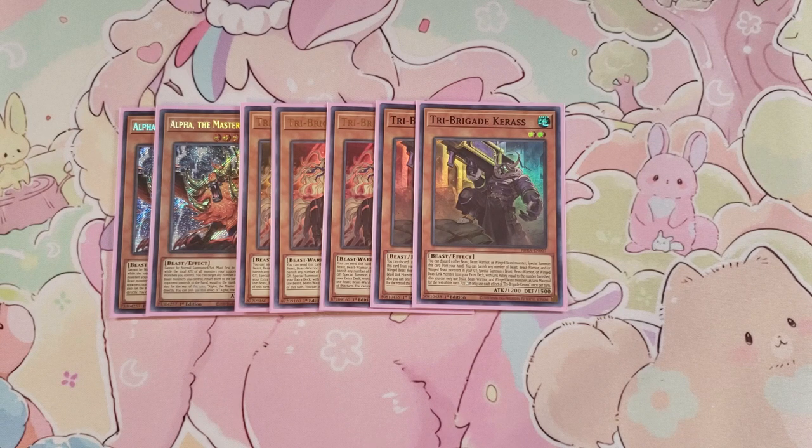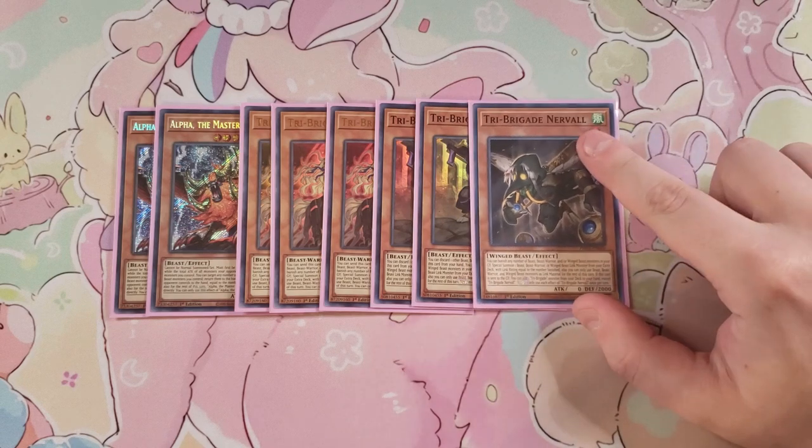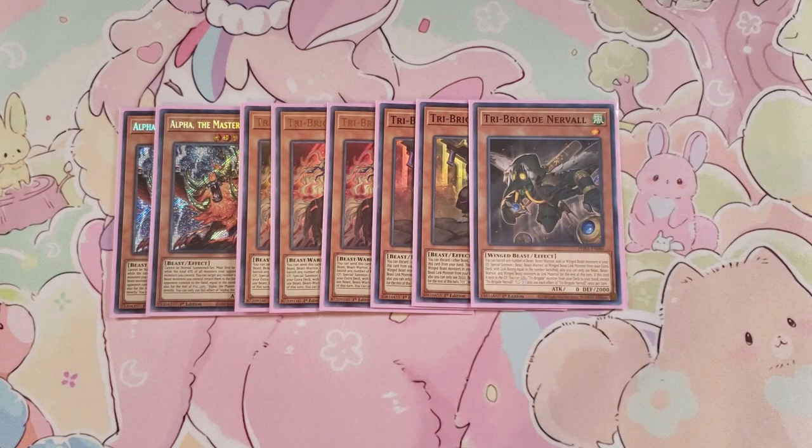We play a single copy of Tri-Brigade Nervall. Nervall is just a good one-of in this deck. It has the ability to banish any number of Beast, Beast-Warrior, or Winged Beast monsters from your graveyard to special summon a Beast, Beast-Warrior, or Winged Beast link monster from your extra deck with a link rating equal to the number you banished, once per turn. Also, when this card is sent to the graveyard, you can add a Tri-Brigade monster from your deck to your hand, like a Fraktall, to get additional plays.